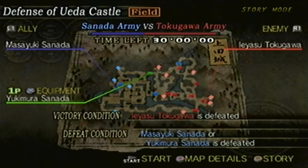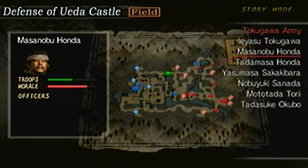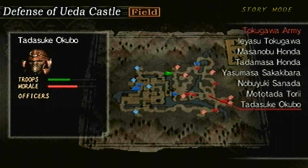For the Tokugawa army, you have Ieyasu Tokugawa, Masanobu Honda, Tadamasa Honda, Yasumasa, Sakakibara, Nobuyuki Sanada, Moto Taditori, and Tadasuke Okubo.